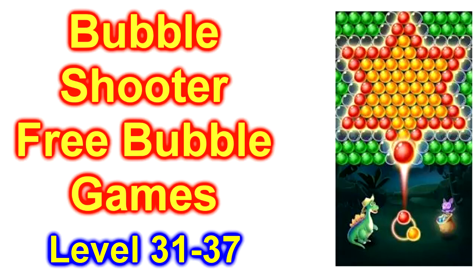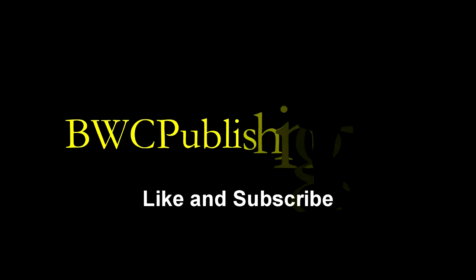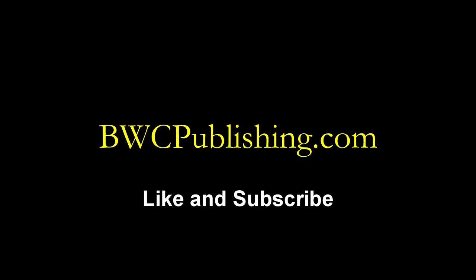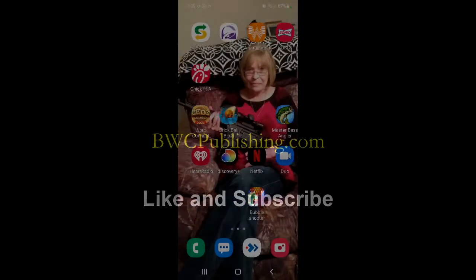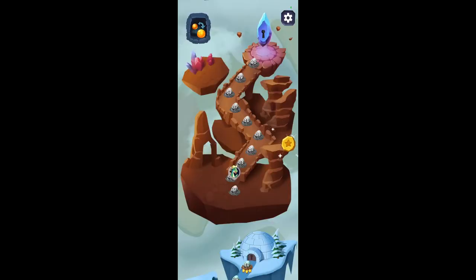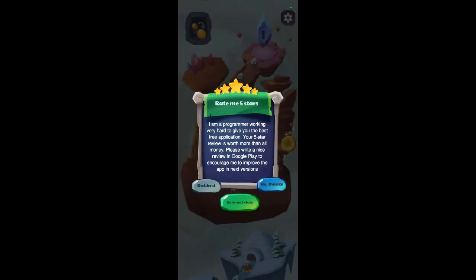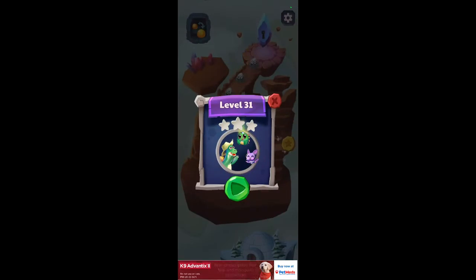We're going to play the Bubble Shooter Free Bubbles game. This is level 31 through 37. Let's go find that icon. There it is. Click on that — we're not going to do that right now. Level 31.